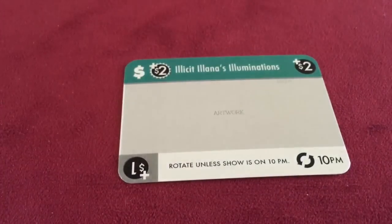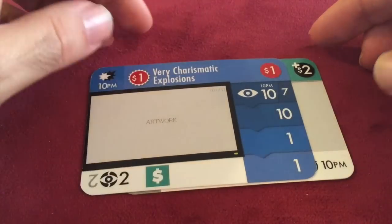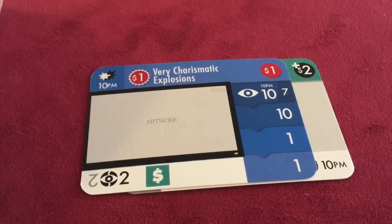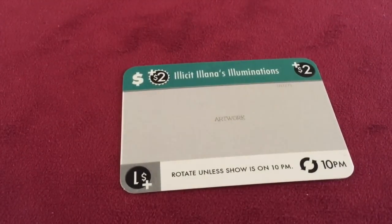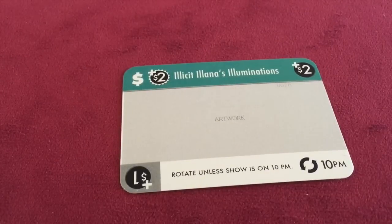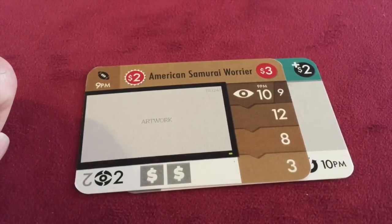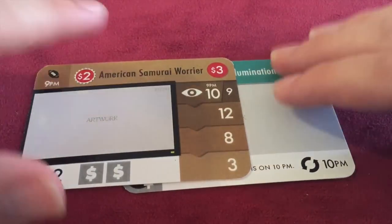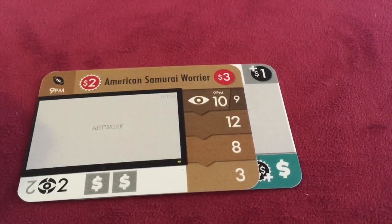This ad wants to be on a show that's on at 10pm. If it's on at 10pm, the ad will get you two dollars. You'll notice this show normally has an upkeep cost of one dollar, but with this ad I've turned it from minus one dollar to plus one dollar. So ads can be very useful for offsetting some of these expensive shows. However, if you put this ad on a show that wasn't at 10pm — say, American Samurai Warrior, a sports show on at 9pm — the ad won't be as happy and will only get you one dollar, which is not as good, especially for those expensive sports shows.